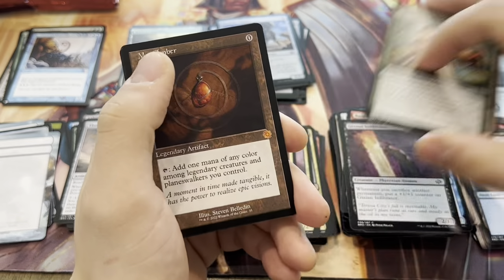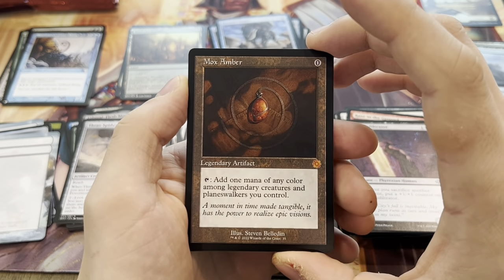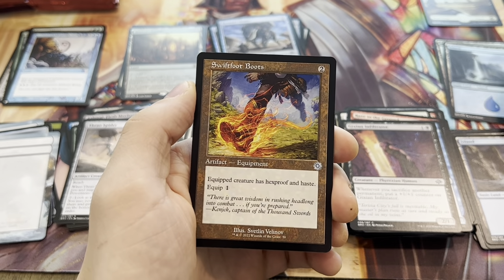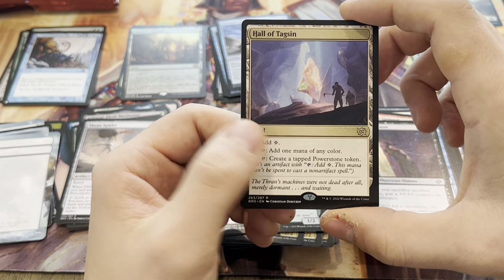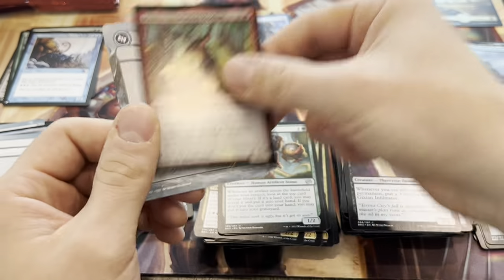Mox Amber — boom! Another good hit, very nice. Amazing card in Commander. Swiftfoot Boots — another very playable card. And a Hall of Tagson. Not sure if this is seeing much play yet, it's kind of meh. But maybe somebody will find a way to break it.